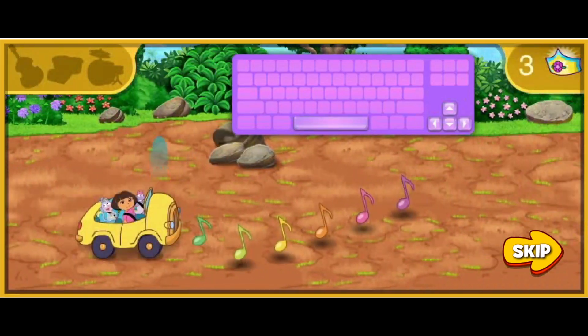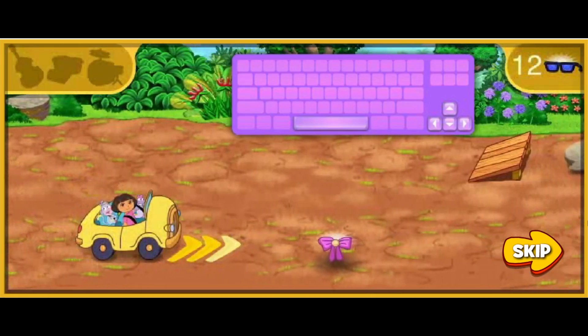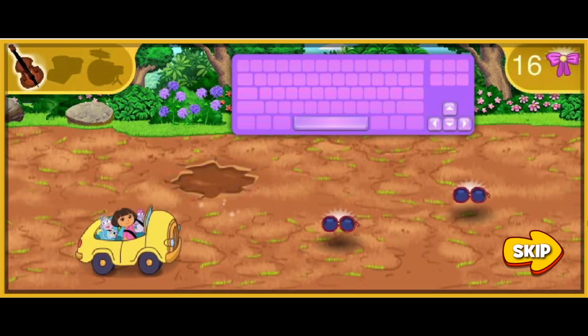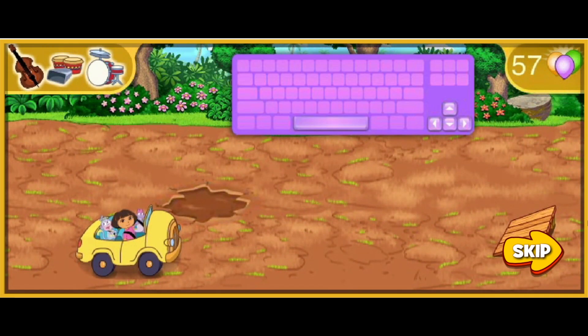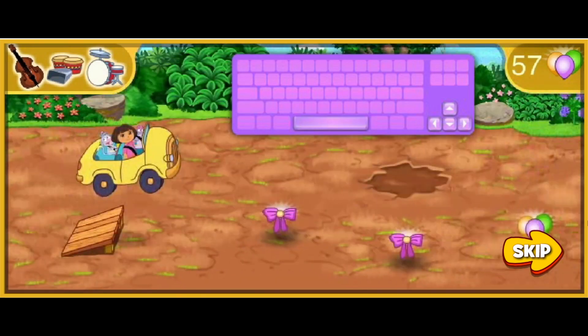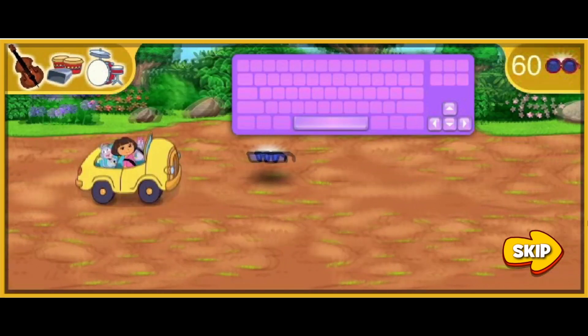You can also press the right arrow key to make Tico's car go faster. And these arrows will give us a speed boost. Steer over to instruments when you see them. Each time we collect an instrument, that instrument's sound will be added to our song. We have to build the whole song before we get to the sing-along party. And we need to collect sing-along outfits and party supplies along the way. See how many you can collect.